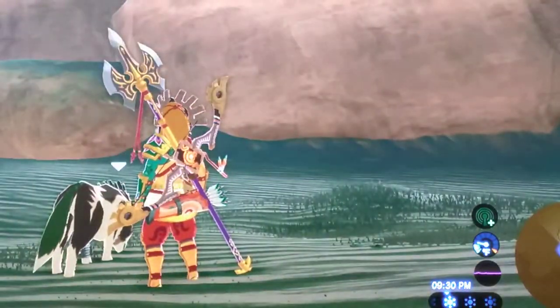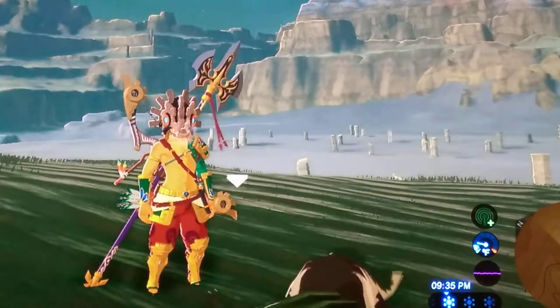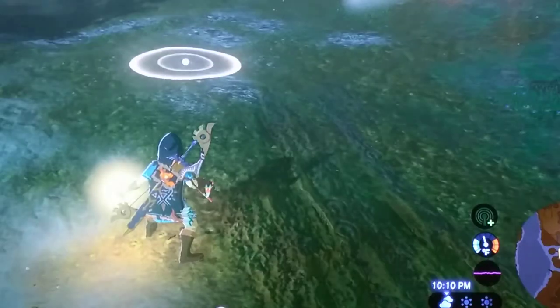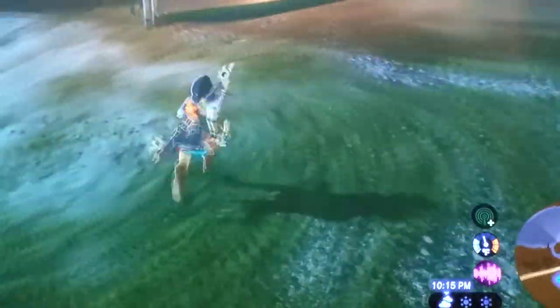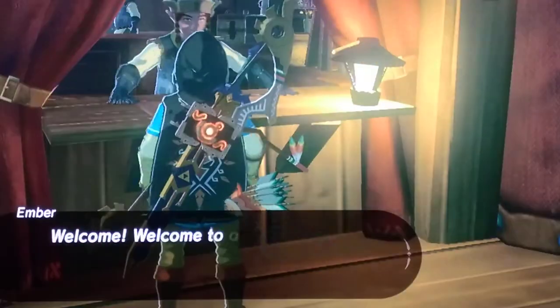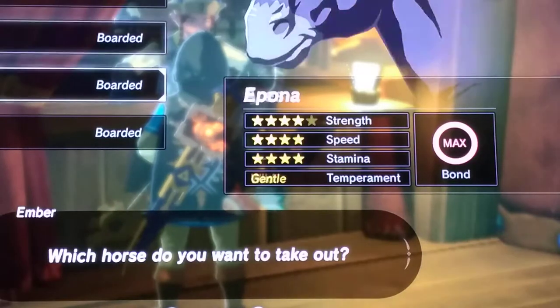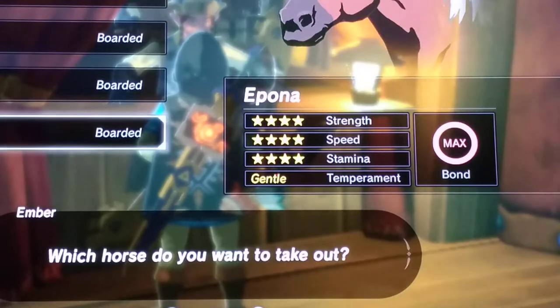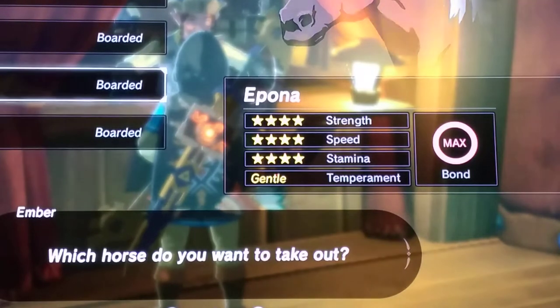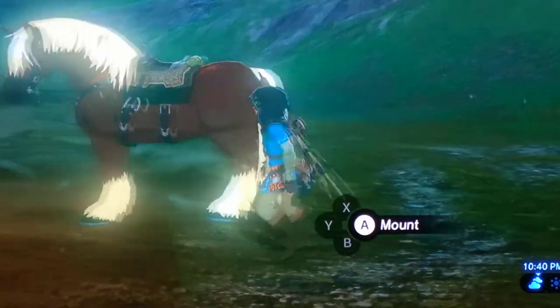Now we are going to start on the normal amiibos. A quick tip: if you want a chance of getting Epona out of any of these amiibos, make sure it's somewhere that horses can spawn. Horses cannot go to the desert or the Eldin regions. I have two Eponas so far — they spawn with max bond, five-star strength, speed, stamina, and gentle. She also has a very nice custom saddle and bridle.